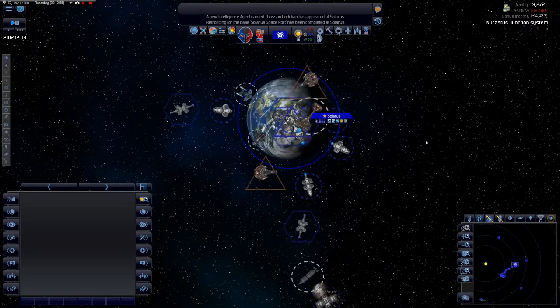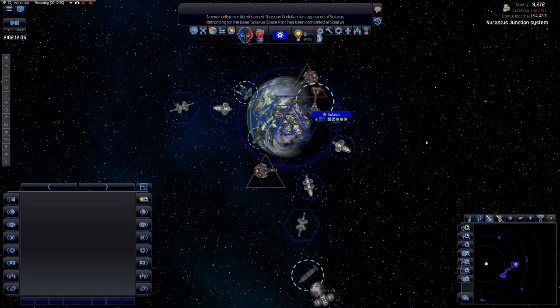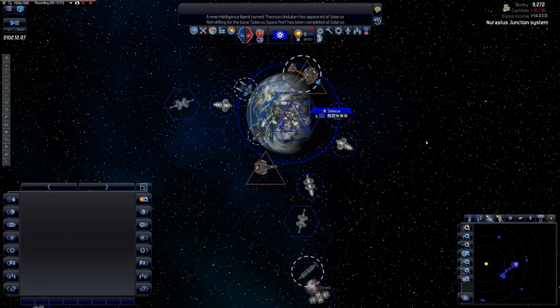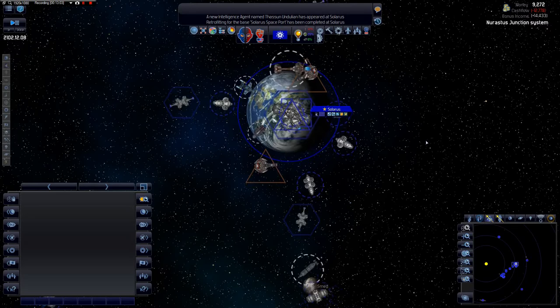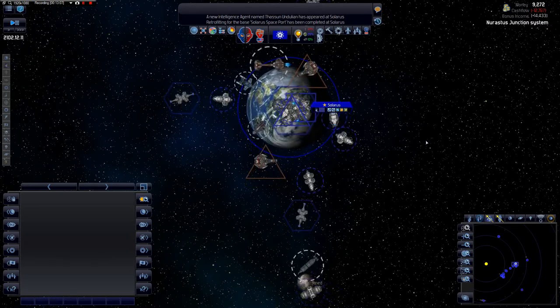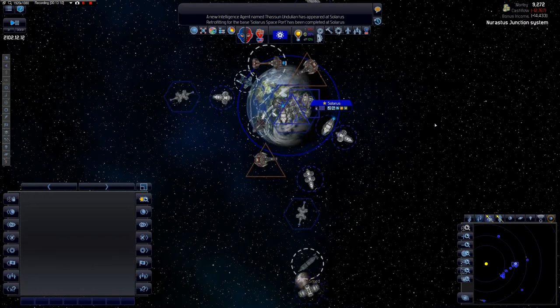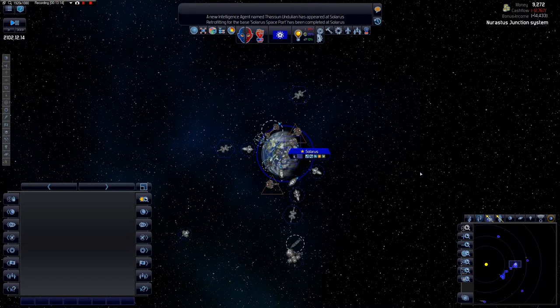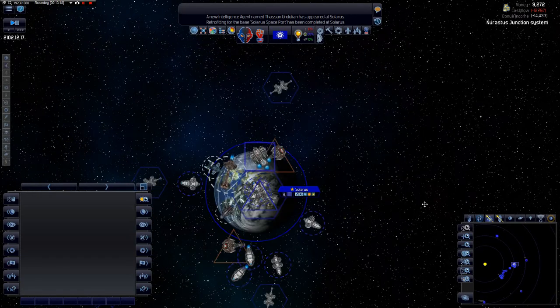I imagine the differences between ship classes is basically just the size of the components. I'm not too clued up in this game, and probably like yourselves if you've never played it before, it's a learning experience — and I think that's what makes it fun.